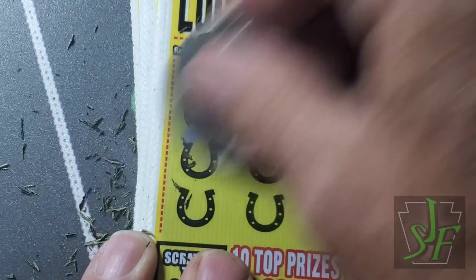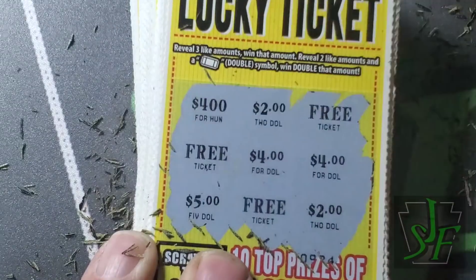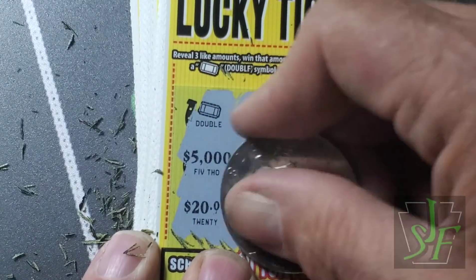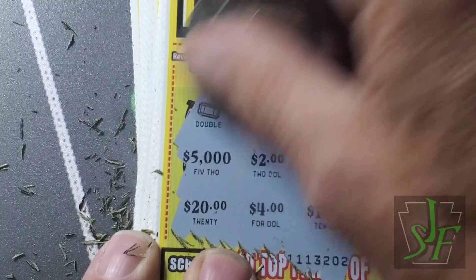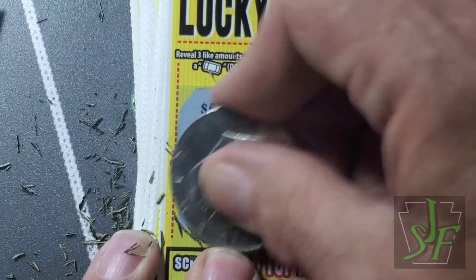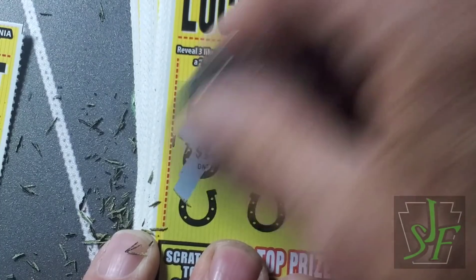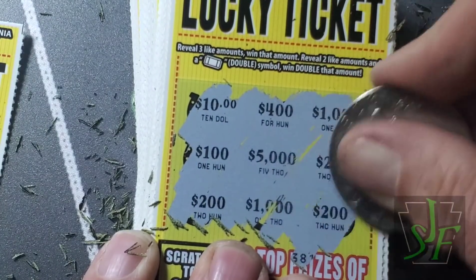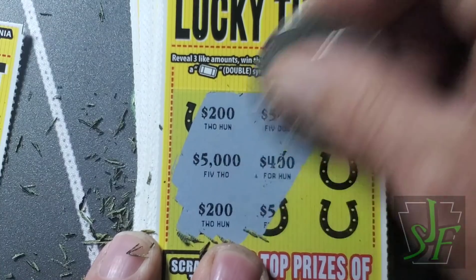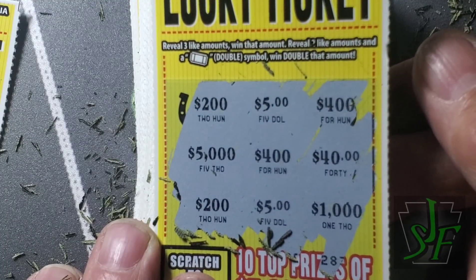Free tickets. 4-4 and 400 — we got a double; 2-2 for four dollars. Back-to-back wins again. Free ticket. Nothing on that one. On to ticket number 20, and it is a loser. Definitely.